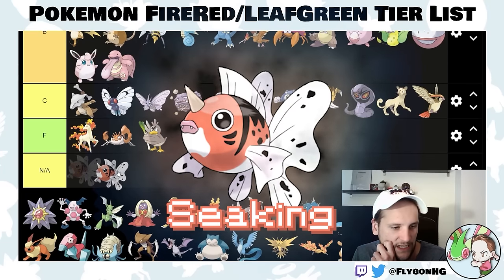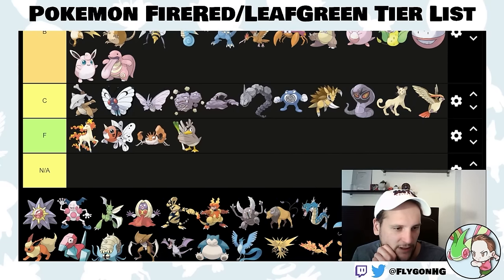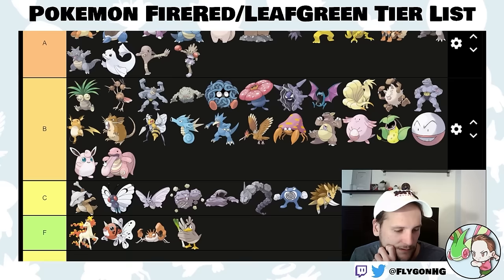Seaking is an F-tier Pokemon. Another physical water type before the physical-special split. Sorry, Seaking.